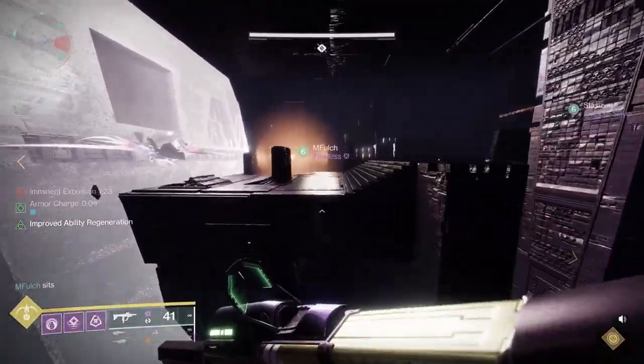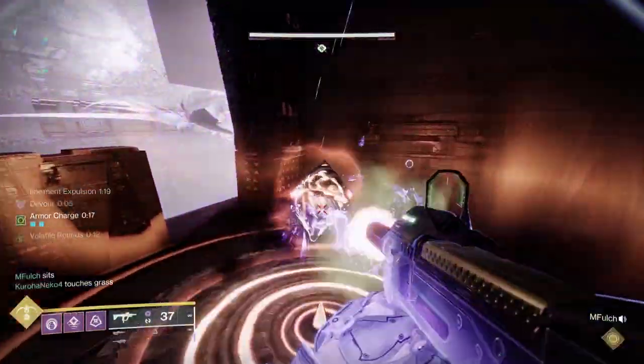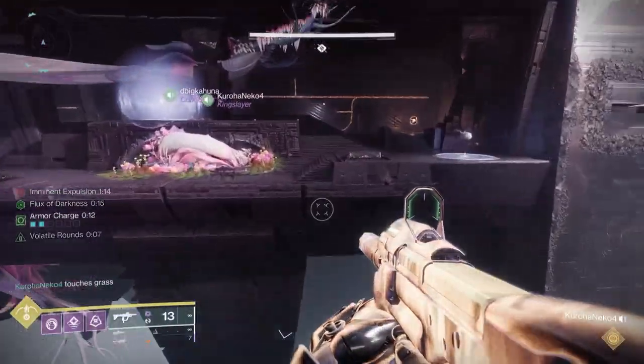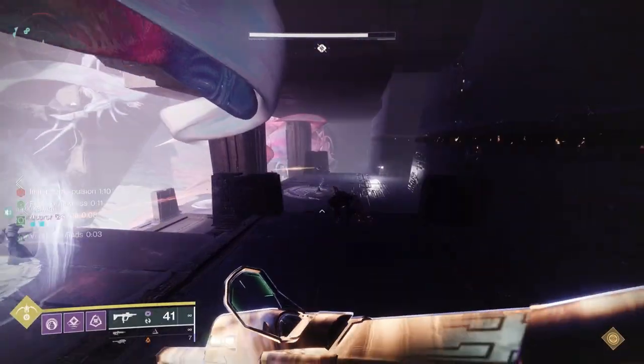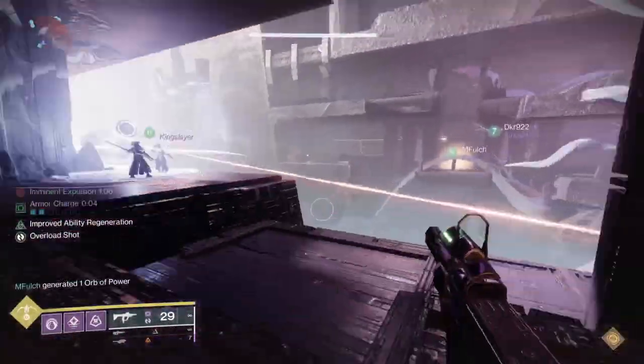Two of the people in each of those areas are just killing adds — that's all they're doing through the encounter. They will need barrier for the champion that shows up, but otherwise have weapons that let you slay out and kill everything. For the other two people — one on the darkness side and one on the light side — they're going to take the buff back and forth between the two areas.